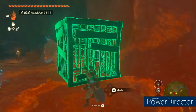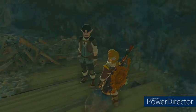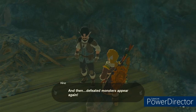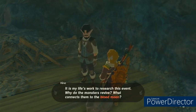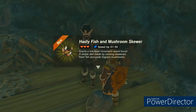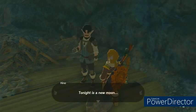After you defeat them, you can lift this cage up here and free this man. He is researching the blood moon, and he's going to give you some free food — a full hearty elixir.